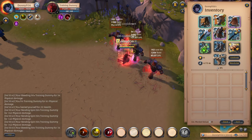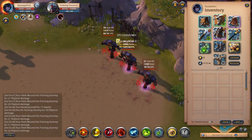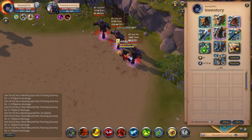For your passive, I recommend Deep Cuts. For every four auto attacks, it'll inflict a bleed based on the damage that you deal for 1.5 seconds — really good here.